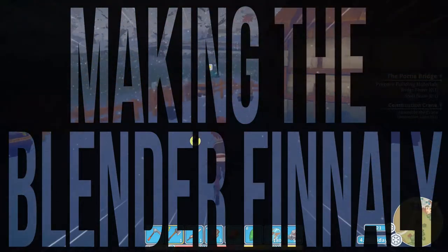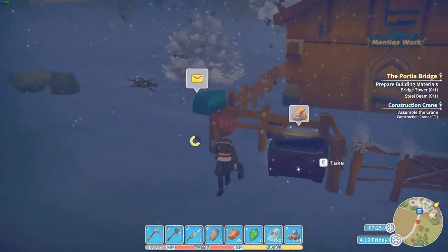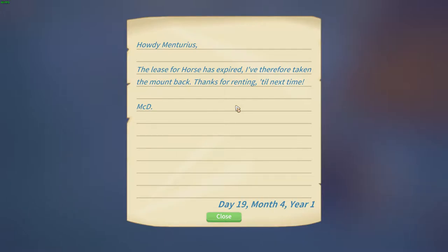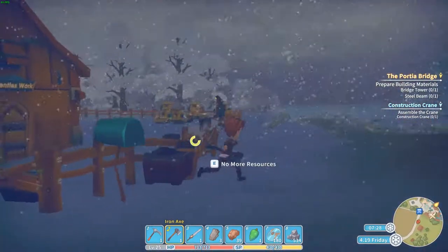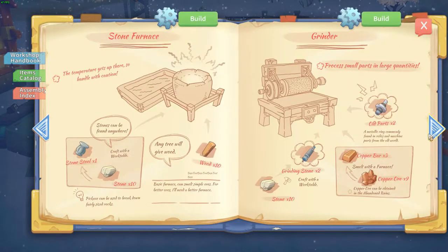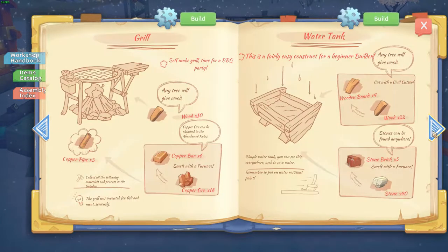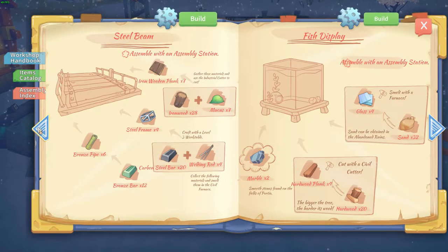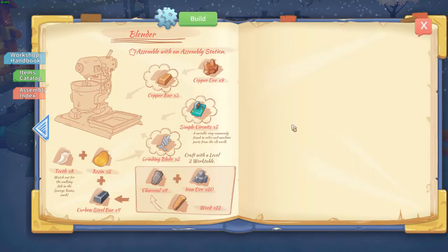Hello and welcome to my time at Portia. Let's see what we are going to do today. It looks like the lease for your horse has expired, so we need to take the mount back. Alright, we needed a blender — we needed a blender very, very hard. So let's make one. The cooking set, the blender. We need some copper and a grinding blade.